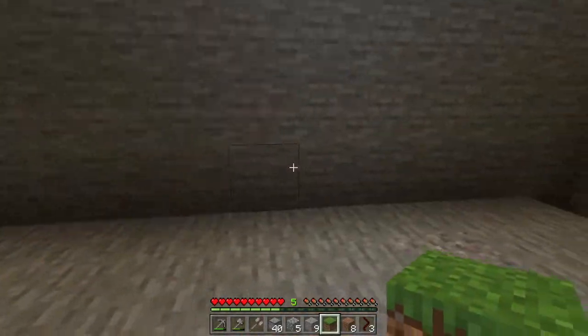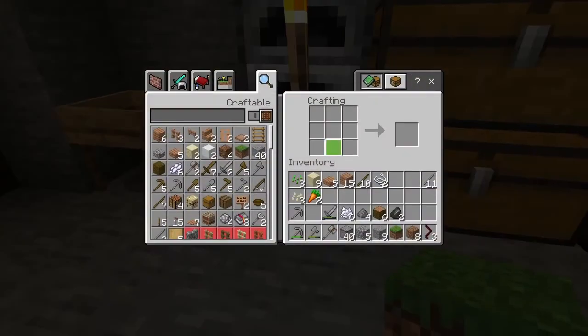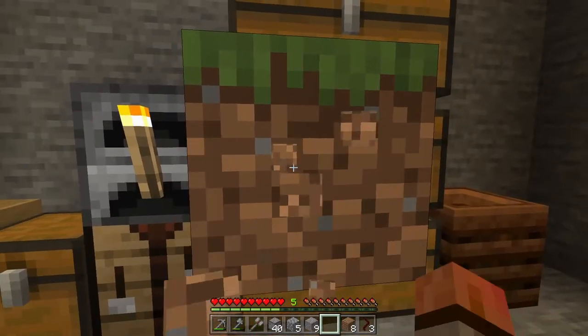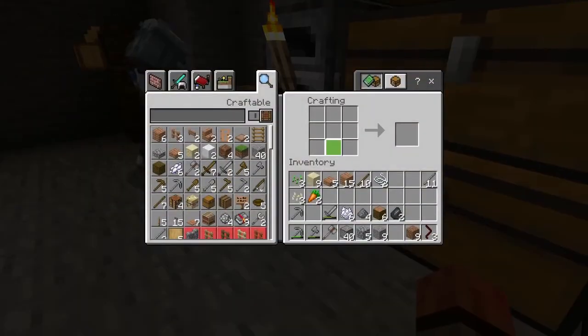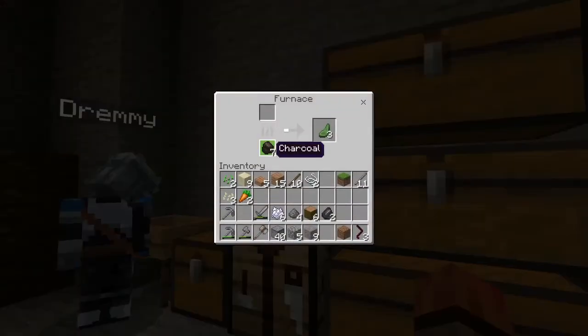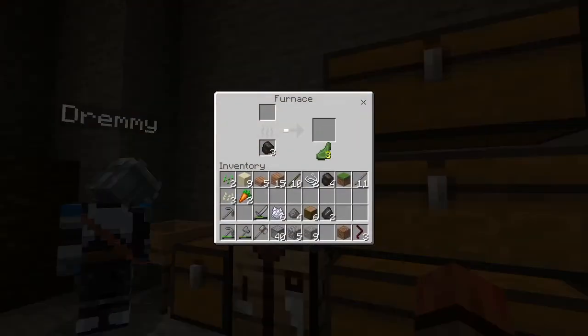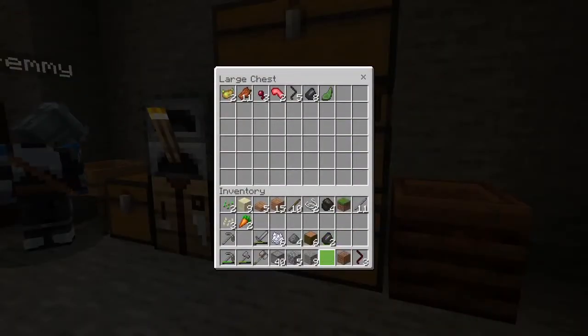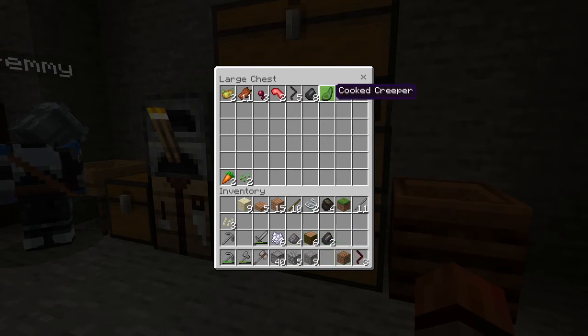We're going to be able to spawn mobs pretty soon. We should have been making a bunch of torches. I just set down this grass block. We got carrots — you can have a proper farm. I got cooked creeper — no wait, I just threw that at you. The red sand gives broken gold ore, and potatoes and melon seeds.